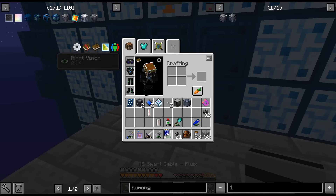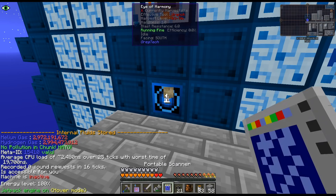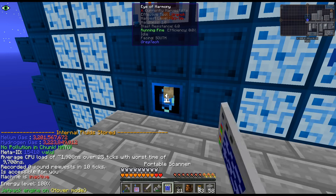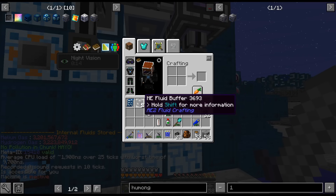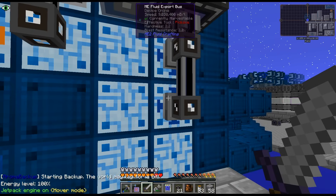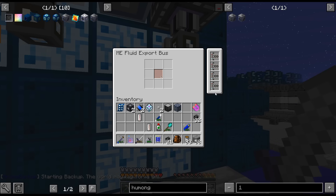Since the penalty for going over the amount is so huge, we'll see. It uses up all of it. So you can see it's putting like 32,000 whatever in at the same time — that's exactly the same. These just can't get as fast as those export buses with four acceleration cards in.